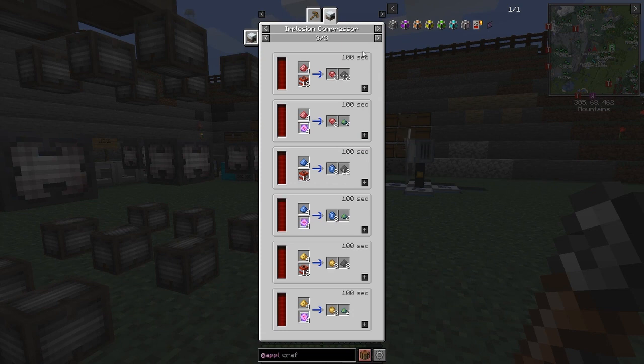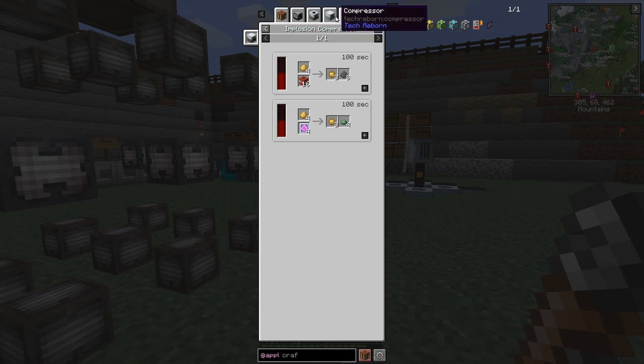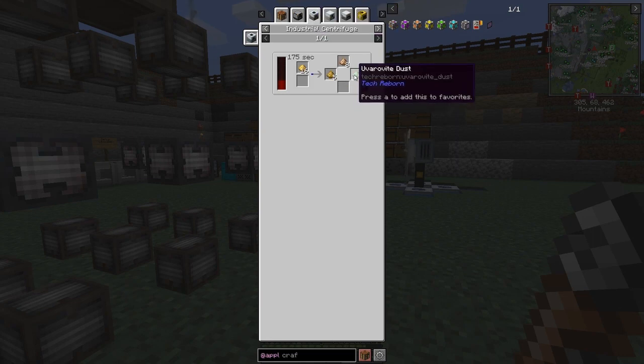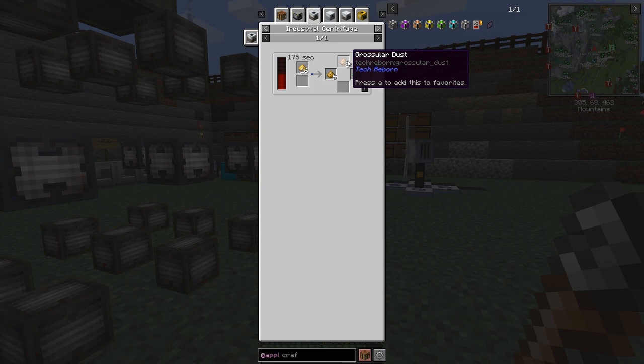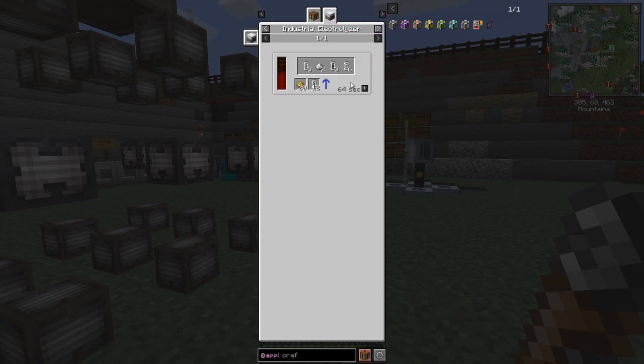The rest of the implosion compressor uses are probably much less important - mostly for making gems out of dust. For example, yellow garnet: you can make a block, grind it to dust, or pulverize it. The dust itself has uses - you can use garnet dust in the implosion compressor to make a plate, and the industrial centrifuge will make grossular dust, uverate dust, and andradite dust. Those can then go into the industrial electrolyzer to make calcium, silicon, and iron.